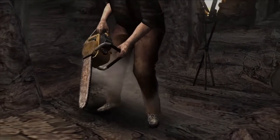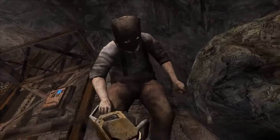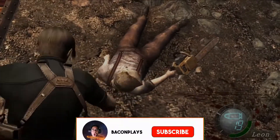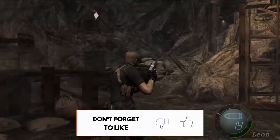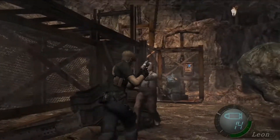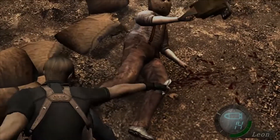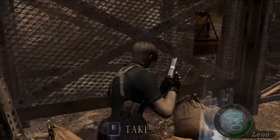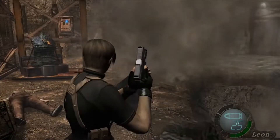Dr. Salvador will spawn after this. I personally choose to knock him over and knife him. This saves on ammo, and the knife does considerable damage to him. Dr. Salvador will spawn again from the gate across the room. Using the dynamite, blow up the boulder to access the door past it.